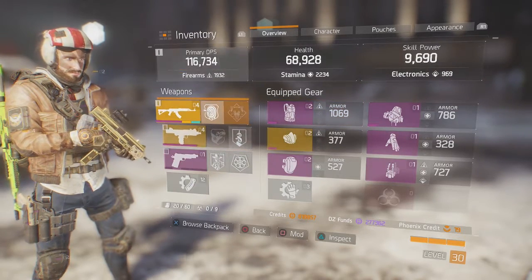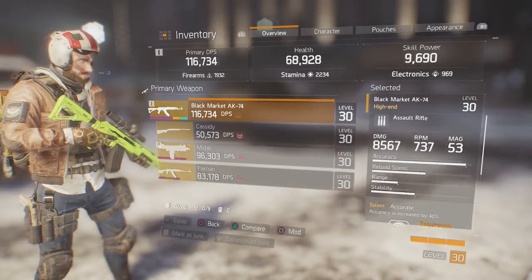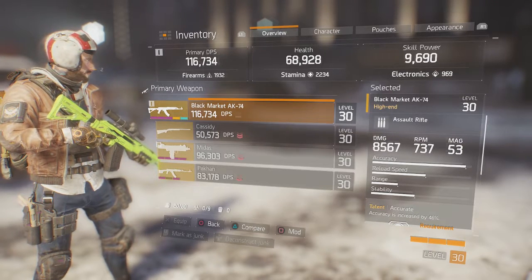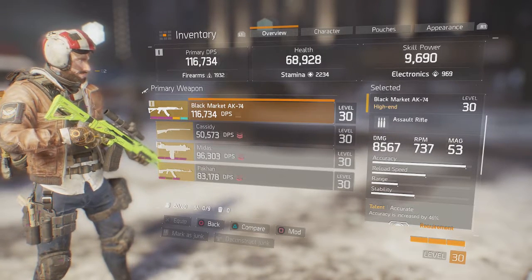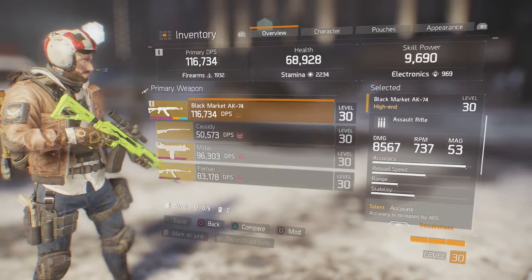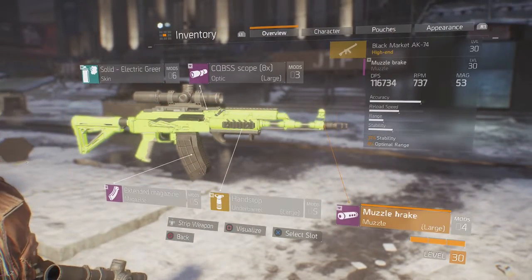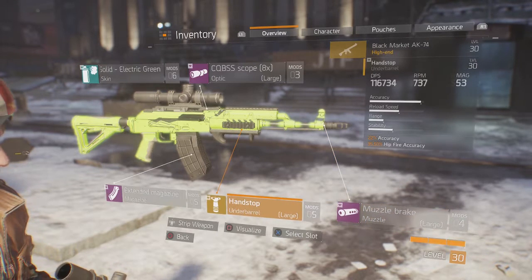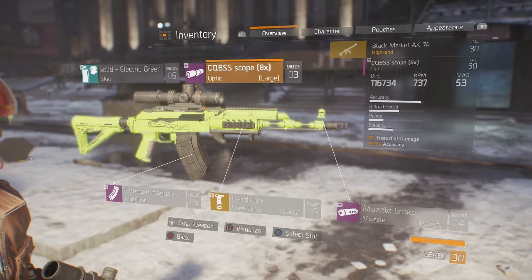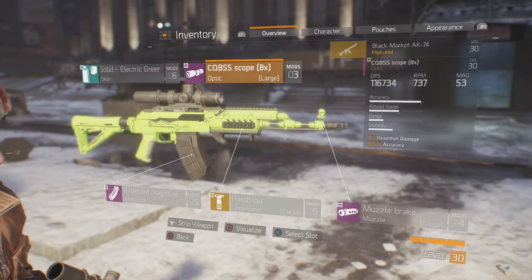That brings us to the Black Market AK-47. As you can see, my roll has base damage at 8567 with my current stats, RPM 737, with a mag of 53 with my current mods. I'll quickly run through the mods — basic stuff. Got a muzzle brake, hand stop, extended magazine, the CQBSS scope times eight. If you want to see the stats on those, just go back and pause it, take a look, then continue when you're ready.